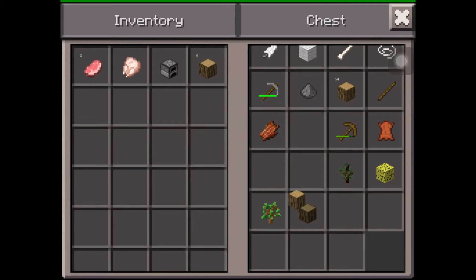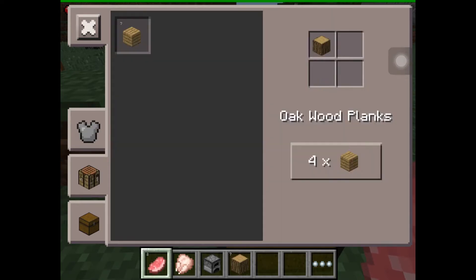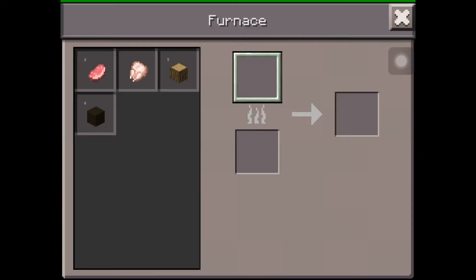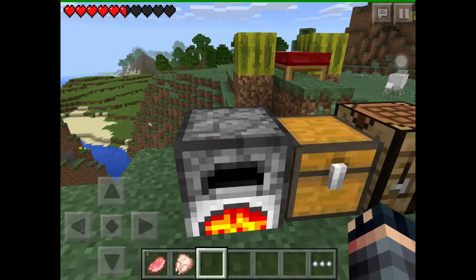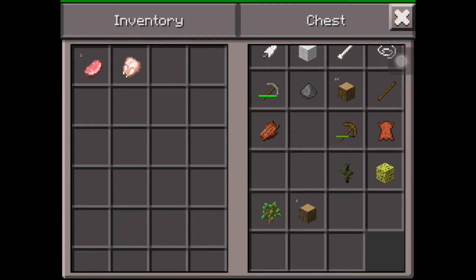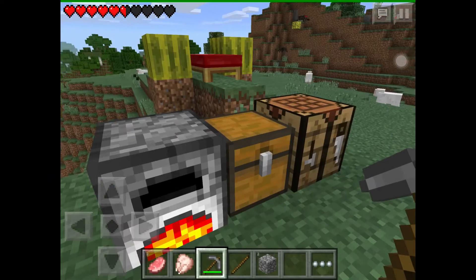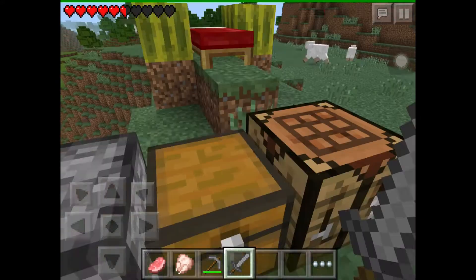I'll grab like four of these and keep the rest. By the way, this is my new skin — I like it! Let's place our furnace down so we can get some charcoal going. I'm also going to need to make another sword because my sword broke.